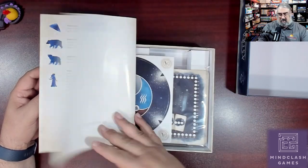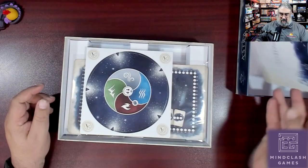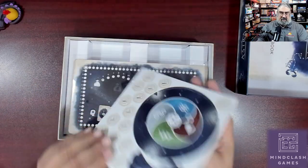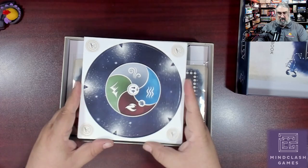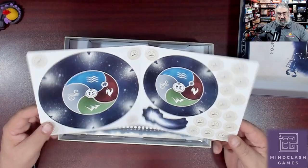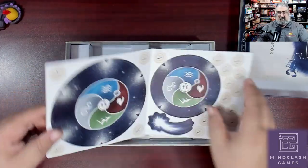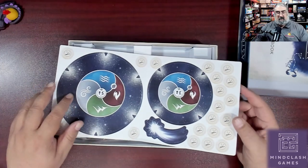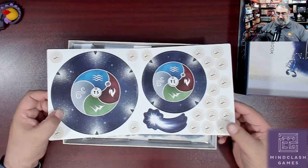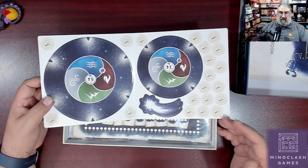Nice thick rulebook, I dig it. Then we have punch boards — just a bit. It's a little twofold and there are two of these based on player count, so you have sections for two-player, three-player, four-player, and five-player for the number of cards that go out. That's also the first player marker. Then you have a bunch of telescopes, which can be used to take an extra turn.